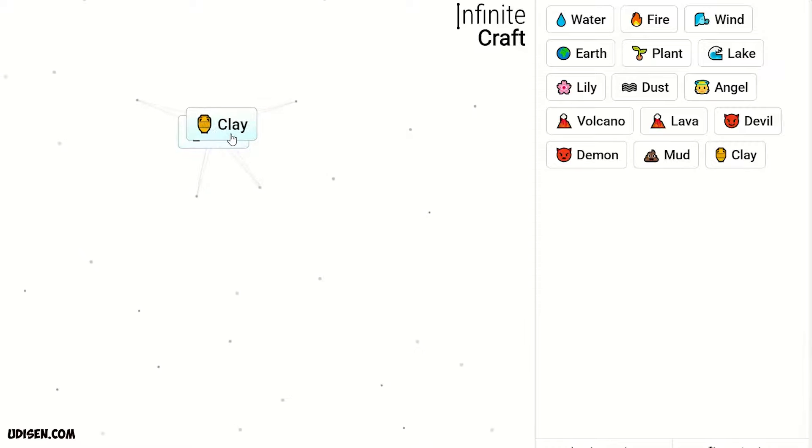Combine two devil — we receive demon. Leave demon here. After that, combine dust and water — we receive mud. Two mud gives clay. Two clay gives brick. Brick and fire...